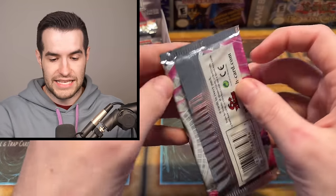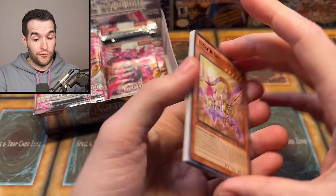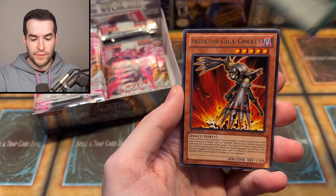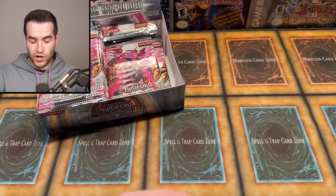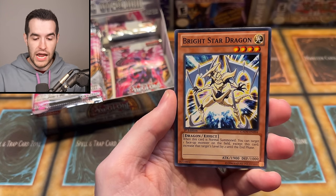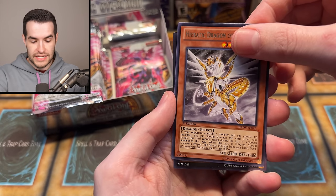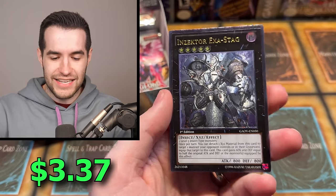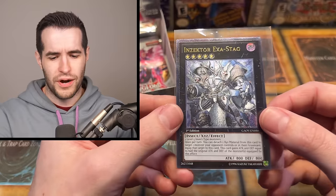No Xyz monsters for us yet. Hieratic Dragon, Influence Dragon, Blade Bouncer, Bright Star Dragon, Inzector Gagecricker, Falling Current, Hieratic Seal of Convocation. And then an Inzector Exostag — okay, Ultimate Rare! We'll take it. It's not the Neo Galaxy Eyes Photon, but Inzector Exostag is pretty cool. First Edition Ultimate Rare. A lot of old-school people prefer the old style, but I still like the new ones — I think they both look good. Not a huge pull in terms of value, but a very cool card.